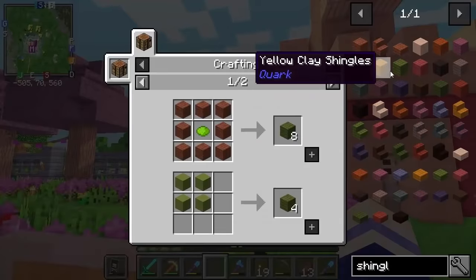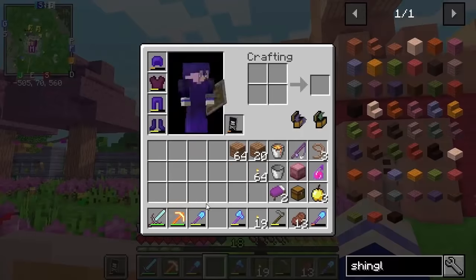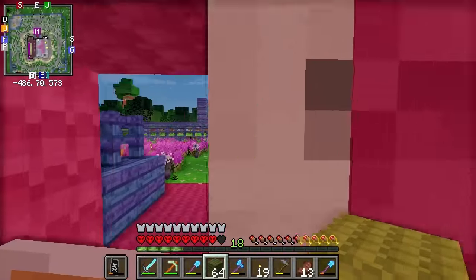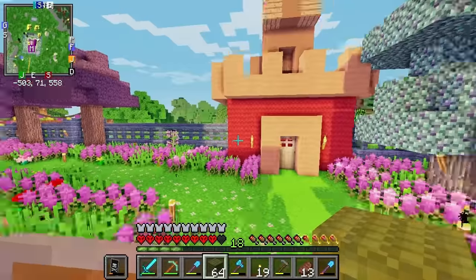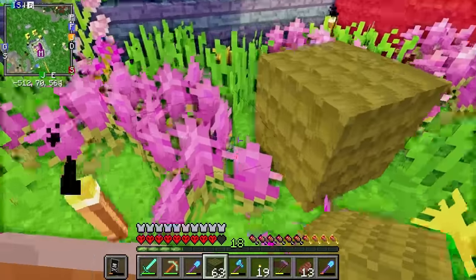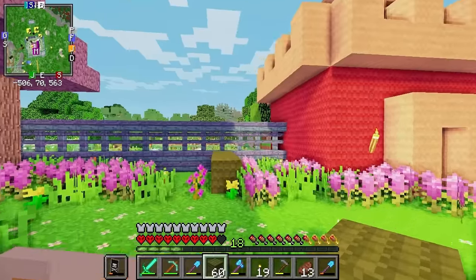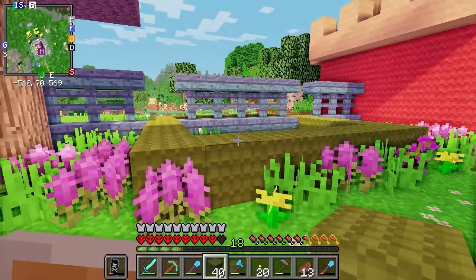I think perhaps a green castle could look pretty cool. So we just need a bunch of lime green hardened clay. Now turn these into shingles, and we have all the lime green clay shingles we could ever need! It's night time — no building in the dark, you know the rules. Now I'm going to make this the exact same size. I'm starting to regret the choice of lime green, it looks pretty hideous. But we've come way too far to go back on it now, so we're just going to have to deal with it.